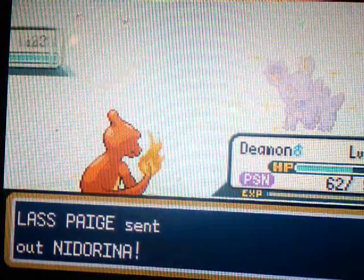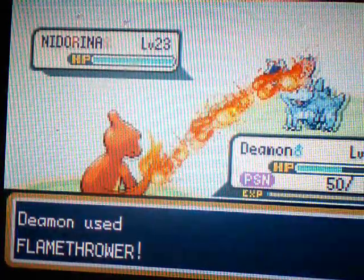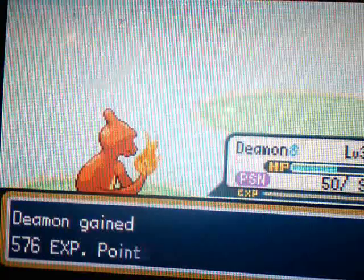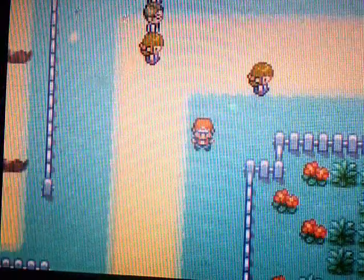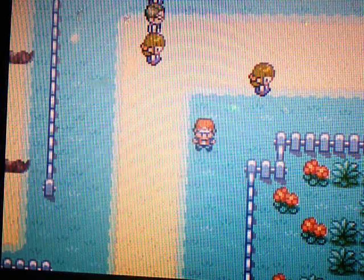Demon grew to level 34 and is learning Flamethrower — probably the most powerful Fire-type move. It's great. In two more levels it will just be unstoppable with that. Nidorina? Then I'll kill you with Flamethrower — sucks for you. You're gonna be killed by a Flamethrower right to the face. You're gonna witness the full power of my Flamethrower. Demon — in two more levels, Demon will be at its final evolution. So in the next episode, we'll be battling the rest of the trainers on Route 8 and we will also be going into the new city. So stay tuned for more Pokemon Leaf Green, and I'll see you all next time.